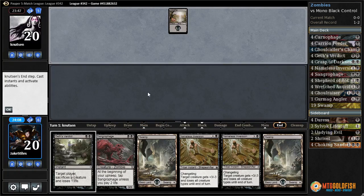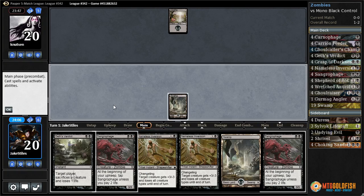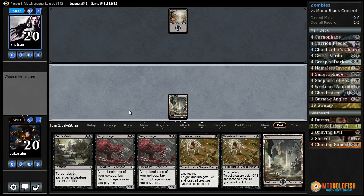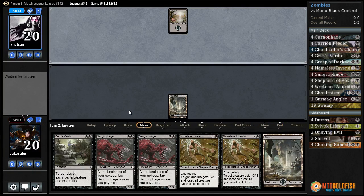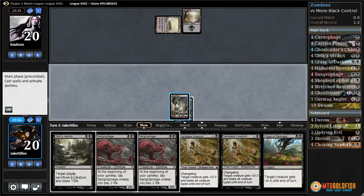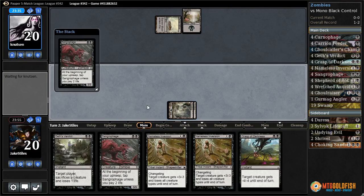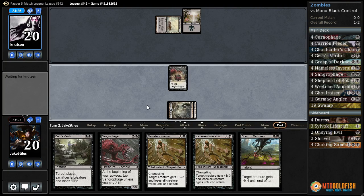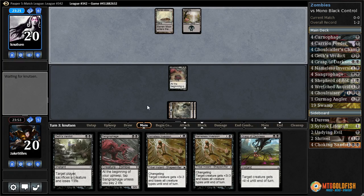Our opponent leads with Swamp. So this is either the mirror match, which is exceedingly unlikely with how unpopular this deck is, or we're probably going to face control. We drew another removal spell — not really what I wanted to see. But if we just remove all their creatures forever, and they have a lot of creatures instead of removal spells, we might be able to beat them down. It's not likely though, since all the creatures they could have generate value.